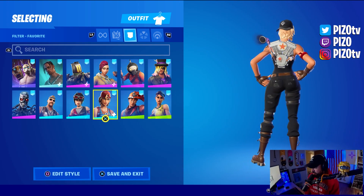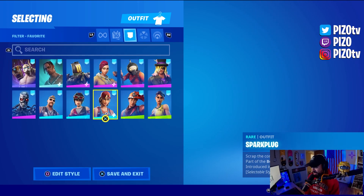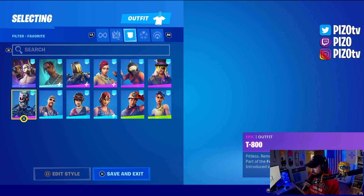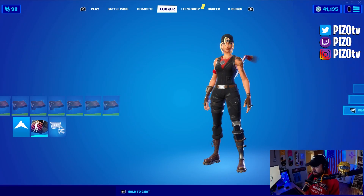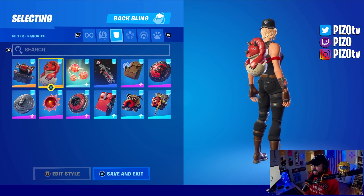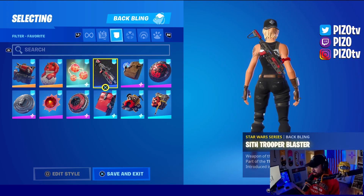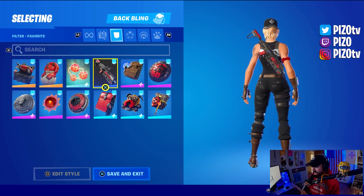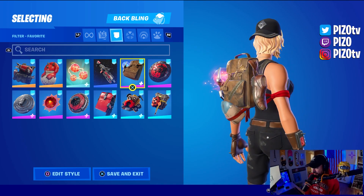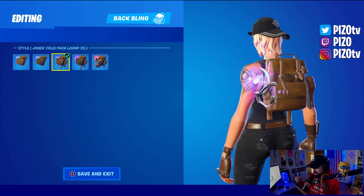It looks great on Coal, obviously looks great on Spark Plug and her original style as well. The Chopper skin looks amazing, the Backbone, and the T-800. In terms of what you can wear on the new Spark Plug skin with the Ink style: Backup Plan looks really good, the Balls of Power will look great once they're animated and reactive, the Sith Trooper Blaster kind of expected, and Jones's Field Pack — I think you could.